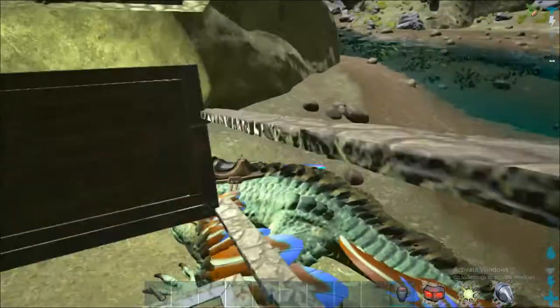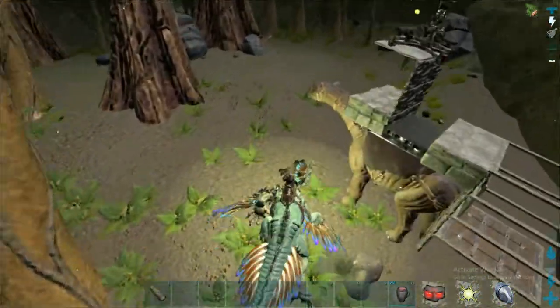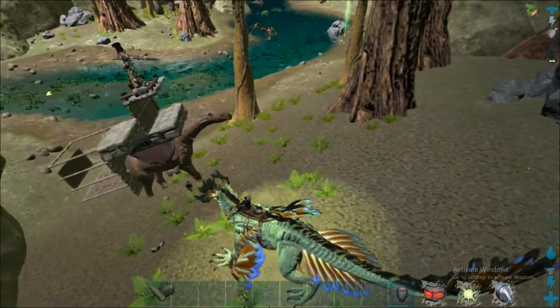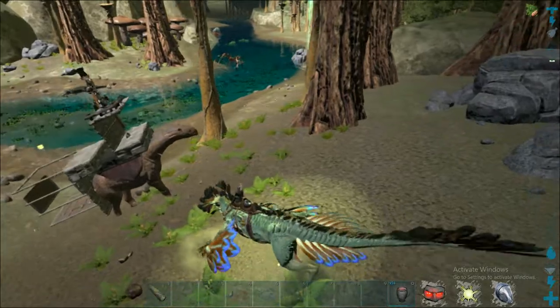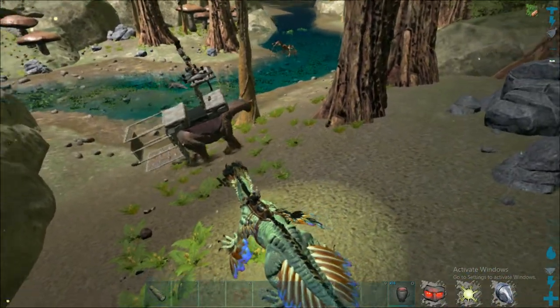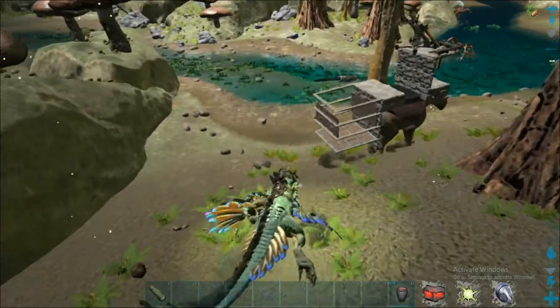So this actually works on official as well. Let's get to it and see how he does this. Alright, I'll take it over. Basically we're gonna approach our crab and get it to chase our Parasaur.